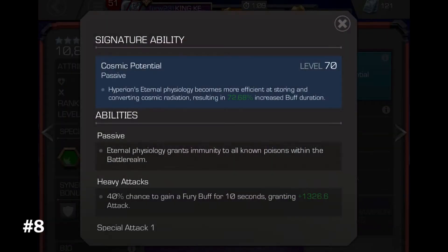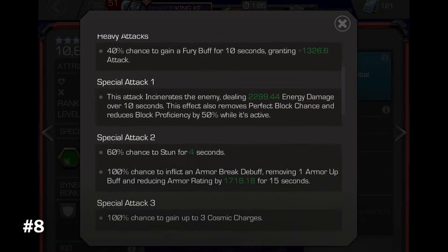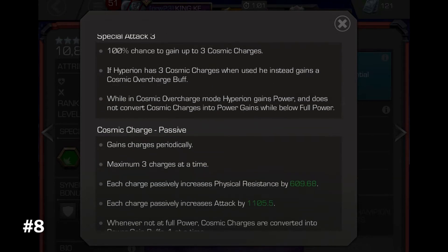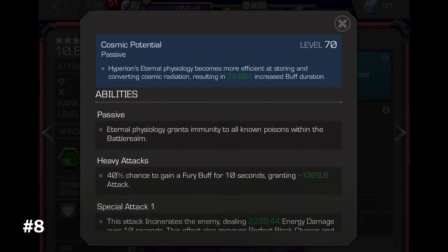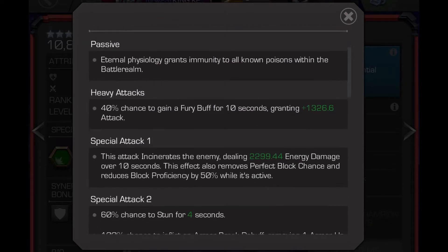Number 8: Hyperion. Hyperion is a heavy spam champion and one of the top options in the cosmic class. On his heavy he has a 40% chance to gain a fury buff. He is immune to the poison debuff. His special 1 will deal incinerate over 10 seconds.